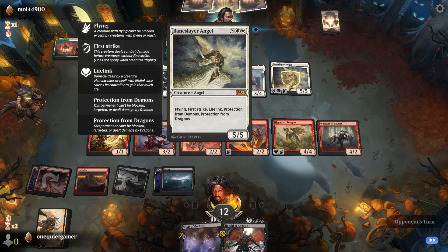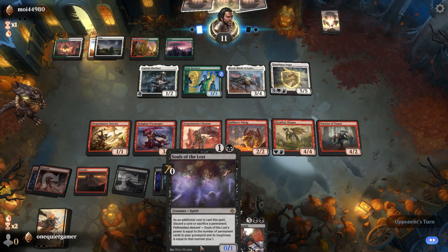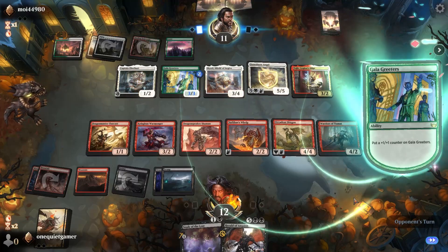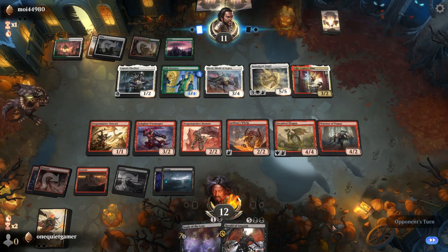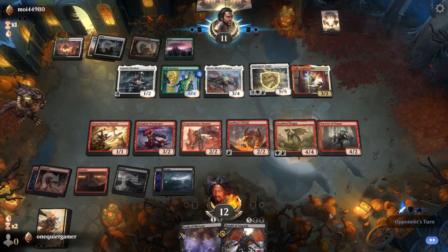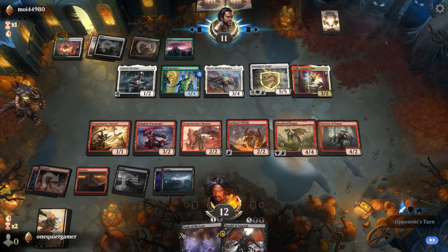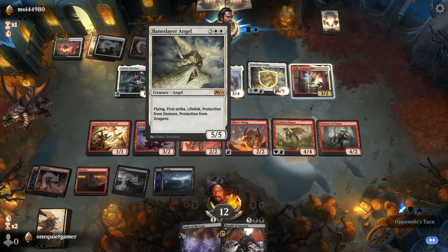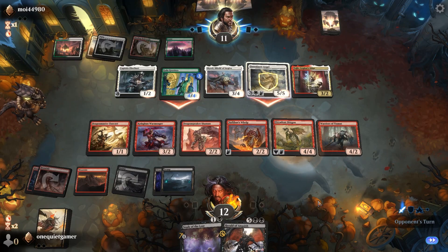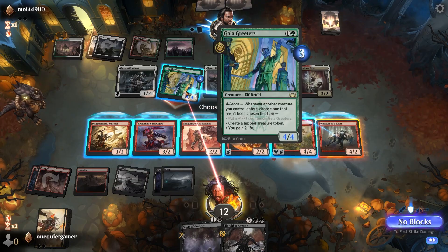What do I do about something like that though? I don't have any removal, I don't have anything else - I'm just fucked. I have a very formidable board to the point where they almost might not be able to do anything about it anyway, but these buffs can get out of hand. Buffs are always a weakness of mine. Healing is always a weakness of mine. Removal is always a weakness of mine. Flying is always a weakness of mine - at least it wouldn't be now since I'm playing flying myself.